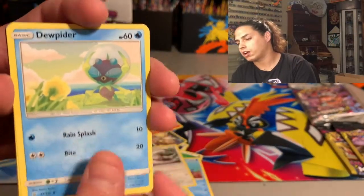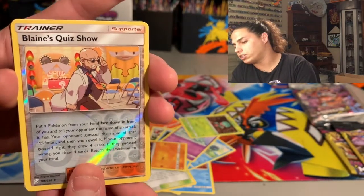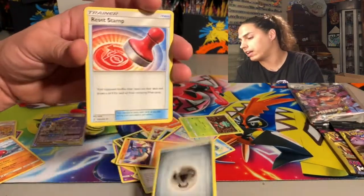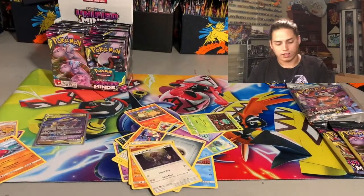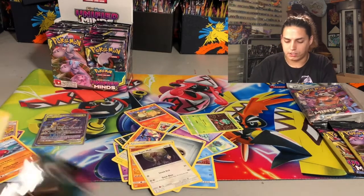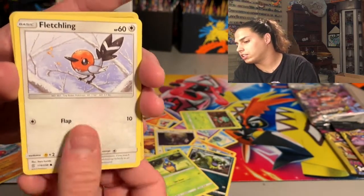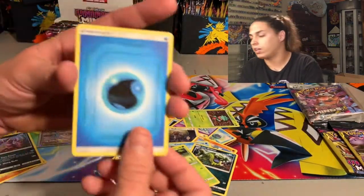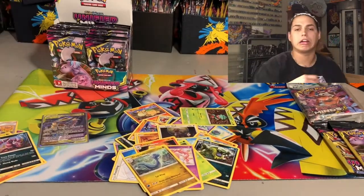Looking for that rainbow. We got Dewpider, Cryogonal, Noctowl, Alolan Ninetales, Raiolu, Blaine's Quiz Show, and a Medicham — looking kind of strange. Then we got Energy, Reset Stamp, Heracross — nothing there. Next pack: Onix, Finneon, Alolan Grimer, Karrablast, Fletchling, Dratini — reverse hollow looking dope — and a Drapion non-hollow rare. Energy, Lampent, Musharna, Dragonair looking like an angel, and a code card.